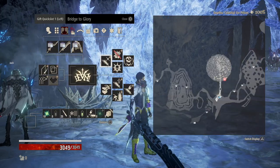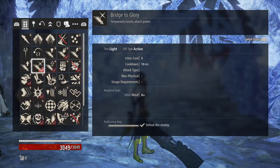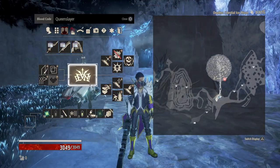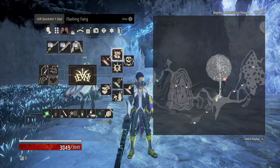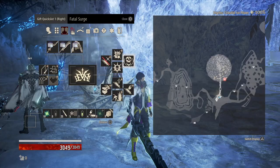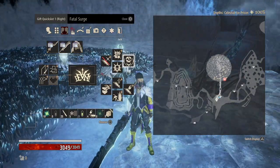For the gifts I have these in the order I'm going to be using them. The first one is Bridge to Glory, which boosts our attack power. Once you execute that buff you're switching Mind and Fortitude Up to Strength and Dexterity Up, which allows you to use Flashing Fang — that increases the power of your next attack.